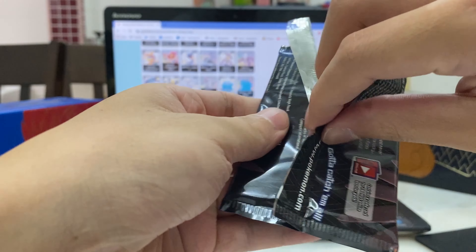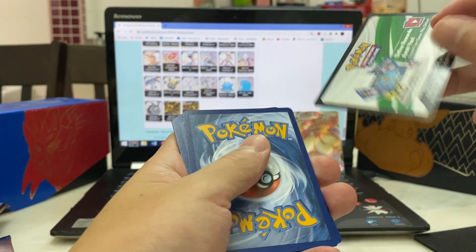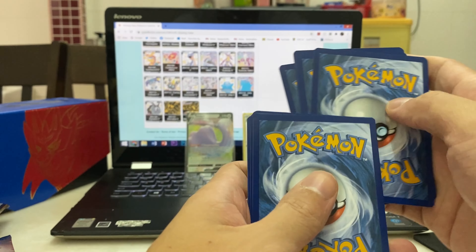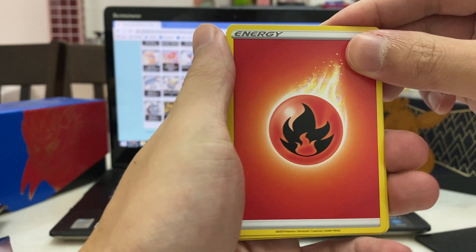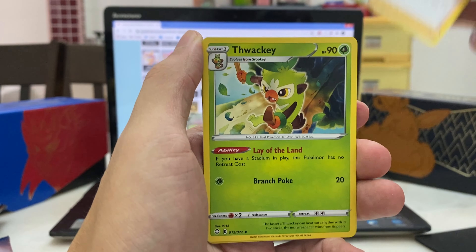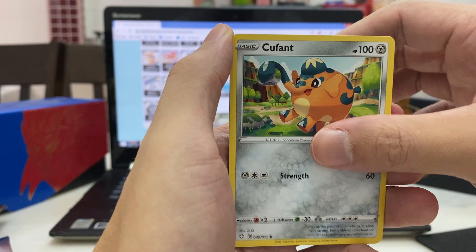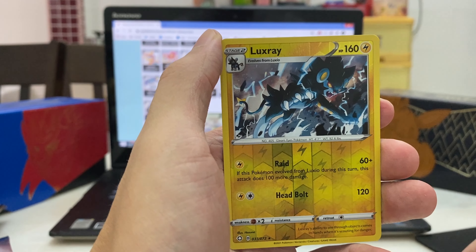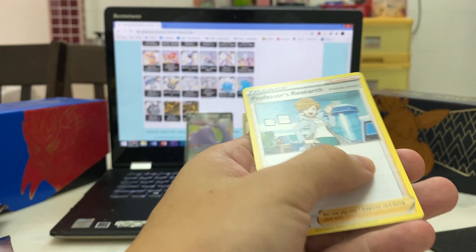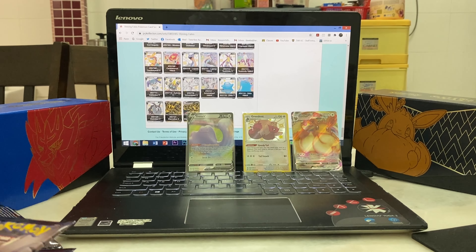Hope everyone in Malaysia is doing well — COVID has reached a more controlled number, about 2,000 cases a day, still high but better now. Pack four — code card aside. Fire energy, Rusted Sword again — lots of Rusted Sword — Ball Guy, there's a full art Ball Guy we could hope to pull. We get Roselia, Cacnea, Cufant, Buizel, Snom, Luxray — rare Luxray reverse holo — and Professor's Research. Not going great, six packs left.